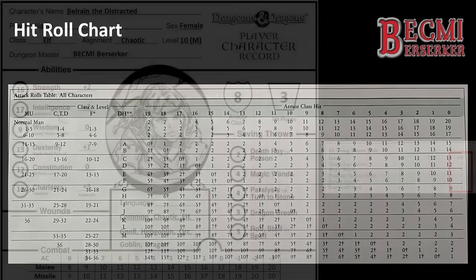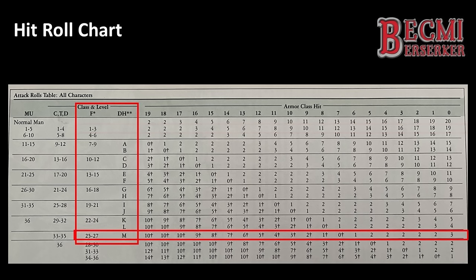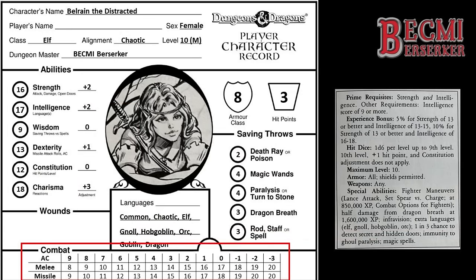Let's now move on to the hit roll chart. What you must understand is that Demi-Humans use the fighter attack rolls up to their maximum level. The DH column, referring to Demi-Humans, is their progression beyond maximum level and into their attack ranks. Belrain is 10th level with an attack rank of M, so her THACO becomes the equivalent of a 25th level fighter and drops to 2 for both melee and missile combat when taking her ability adjustments into consideration. There is also a dagger symbol next to some numbers, meaning that amount is added to the damage of an attack if a natural 1 is not rolled.